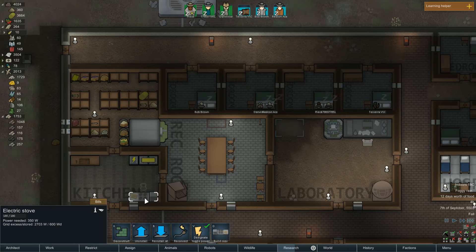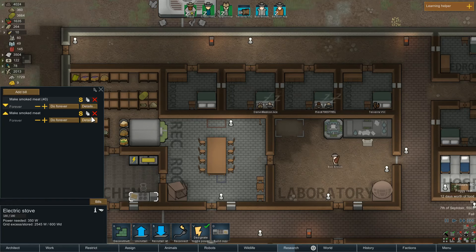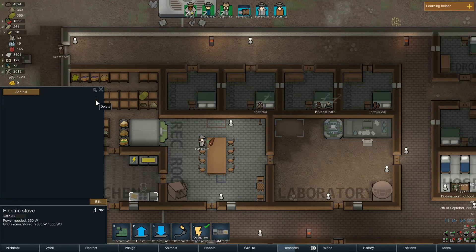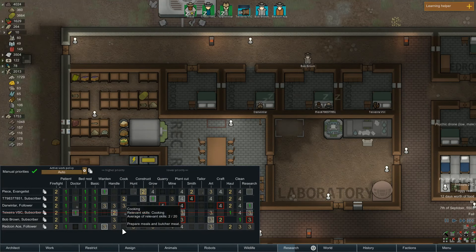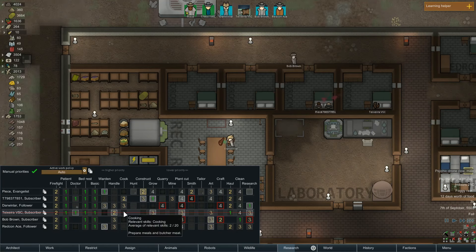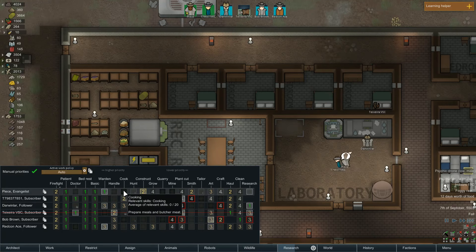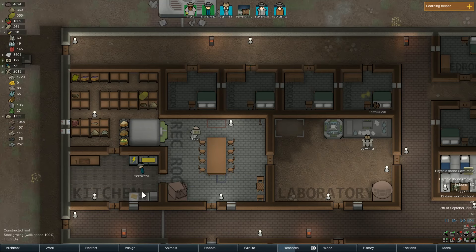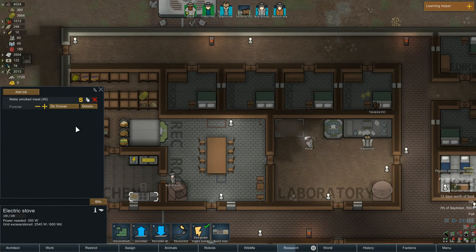I think we're gonna stop doing the smoked meat. Can we do packaged meals yet? I don't think anyone has that ability. Can anyone have level 8 cooking? Checking skills — 4, 5, 0. Nobody can. So if they don't train, they can't do it. I'm just gonna leave the smoked meat then. Do it forever.